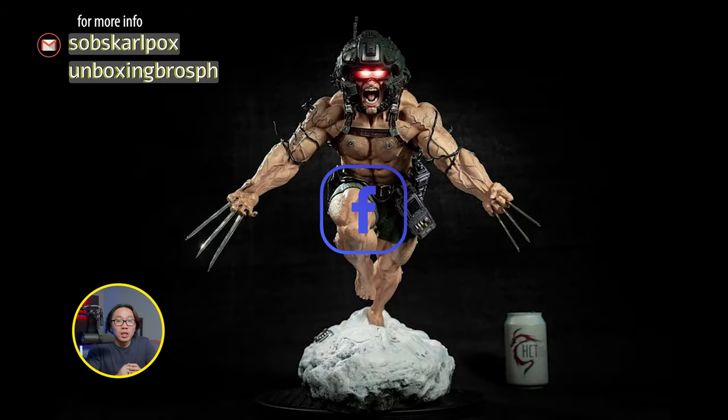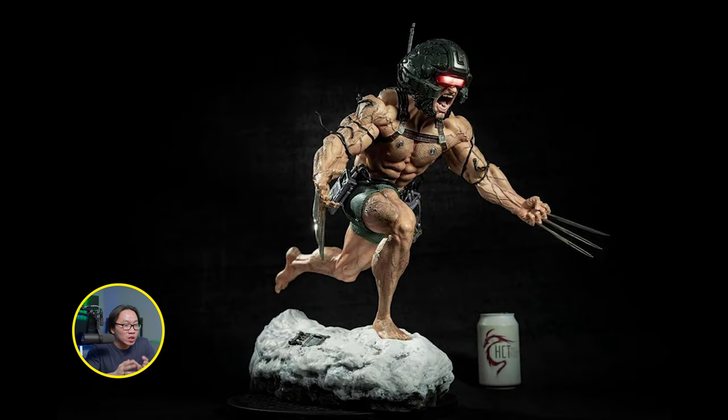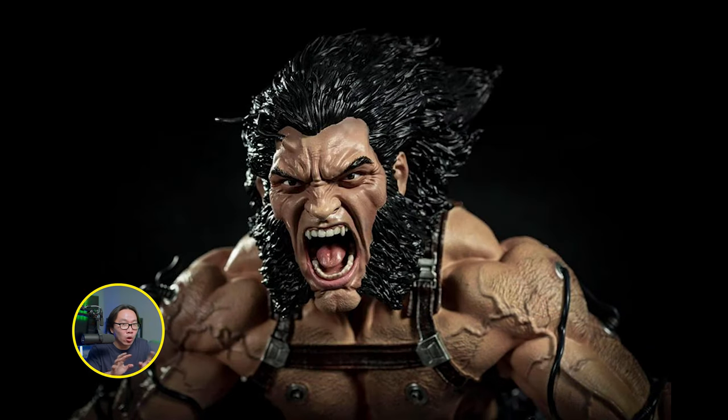We have this Weapon X that is ready to ship. This is sculpted by none other than Franco Carilissimo. It's very rare that I get to feature statues sculpted by him since they are very exclusive. I got version 1 and version 2 of this Weapon X. Version 2 has 2 leg options, and both versions will have 3 portraits and metal claws.